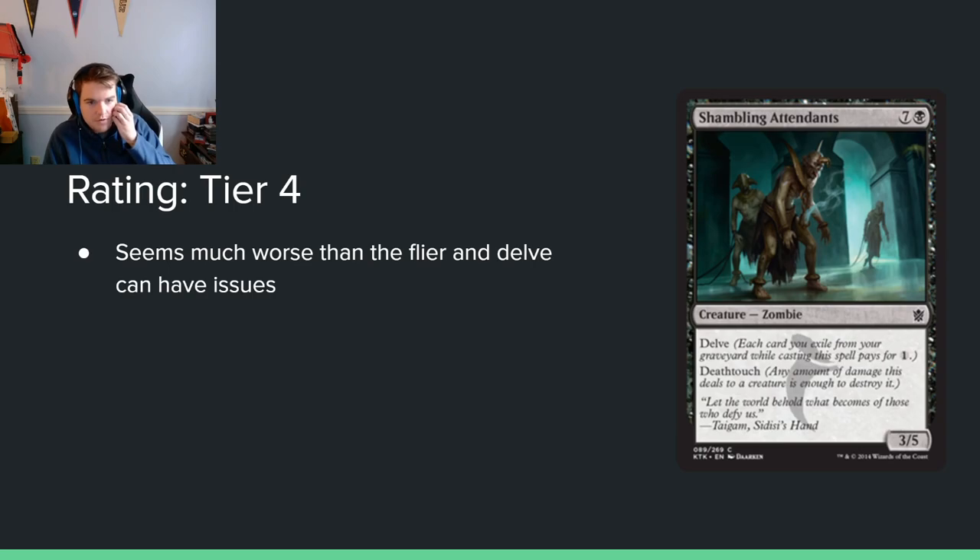Shambling Attendants: 7 and a black for a 3/5 deathtouch with Delve. This is fine — but there are diminishing returns on Delve and I think this is probably one of the worst Delve payoffs. Let's say it costs 4 mana for a 3/5 deathtouch — is that acceptable? Yeah on turn 4, but you're probably never there on turn 4. It's probably more like a 5-mana 3/5 deathtouch, and that's okay. Maybe Delve just gets there, but I think there are just better Delve payoffs.